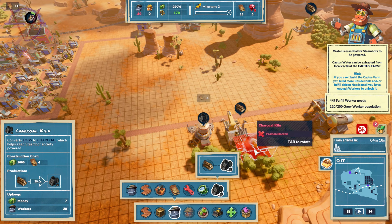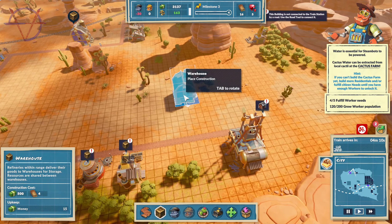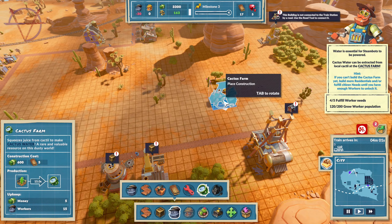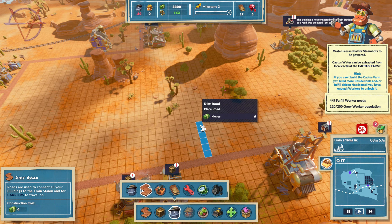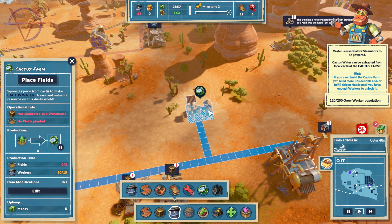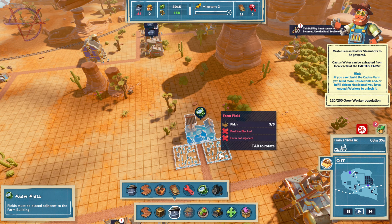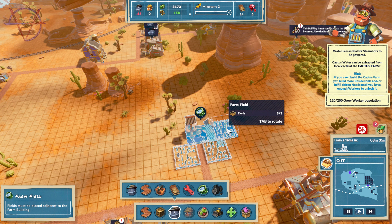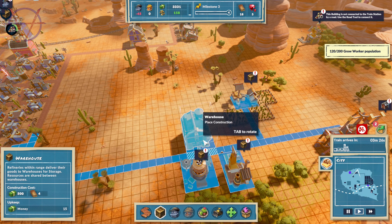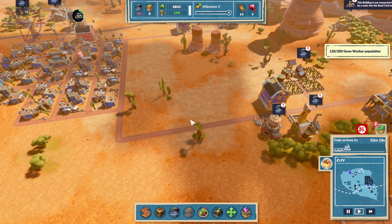I'm planning to build a cactus farm somewhere around here, so let's build it first. Road, right here. Cactus farm — yes, yes! What now? Place fields. Can I place them here? Three only. Warehouse needed — yes. We need more workers, so let's build more worker residentials.